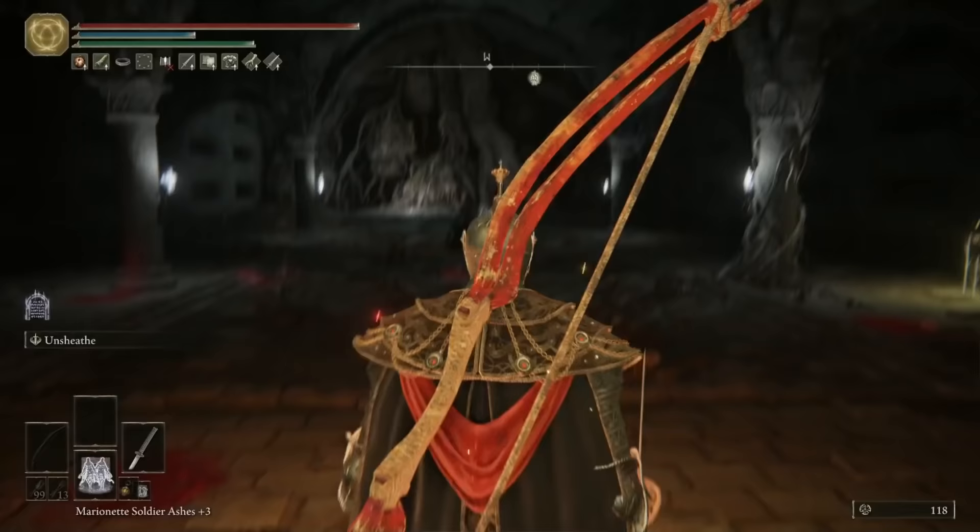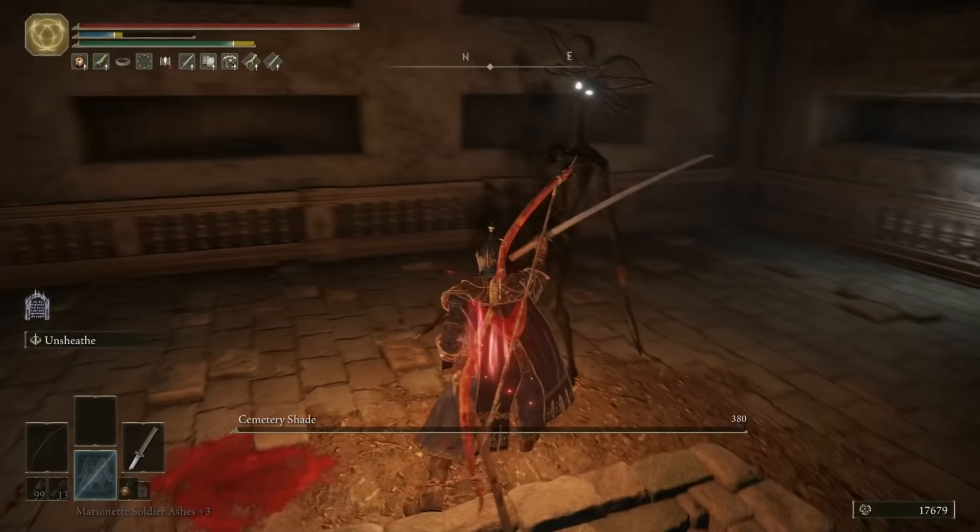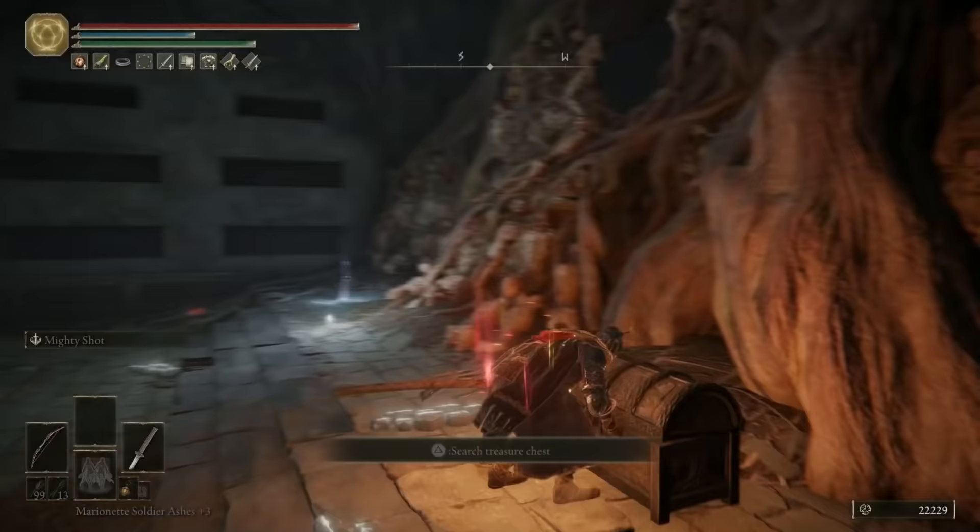This Cemetery Shade is an absolute nightmare compared to the other one, because he's got a lot of skeleton adds with him as well. It took me a good four or five attempts trying to do this summon-less and magic-less, but eventually he goes down and you're rewarded with the Twinsage Sorcerer Ashes. Grab the Death Root from the chest at the end of the boss room and we're done here.